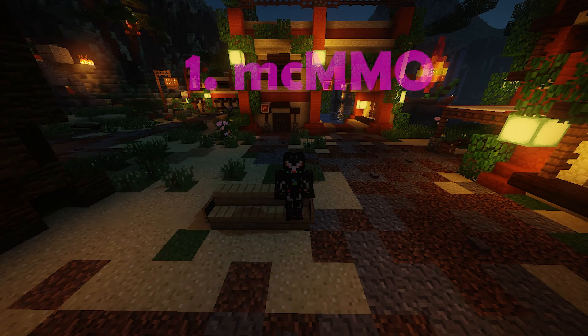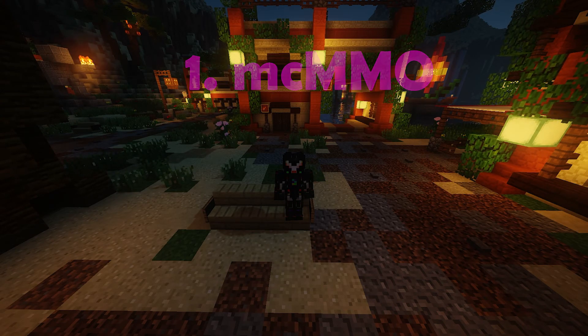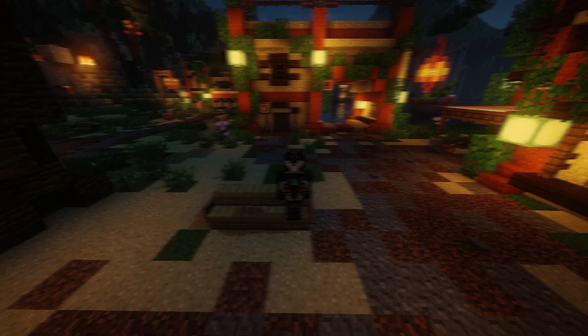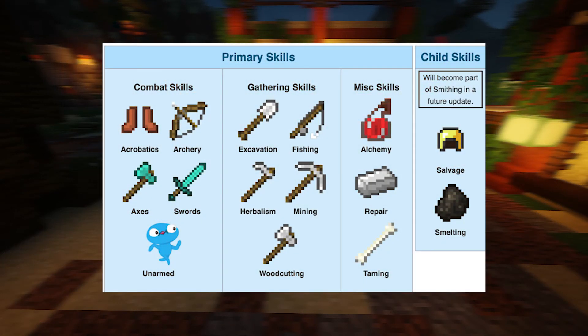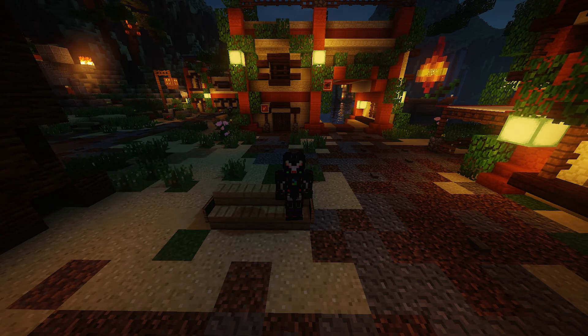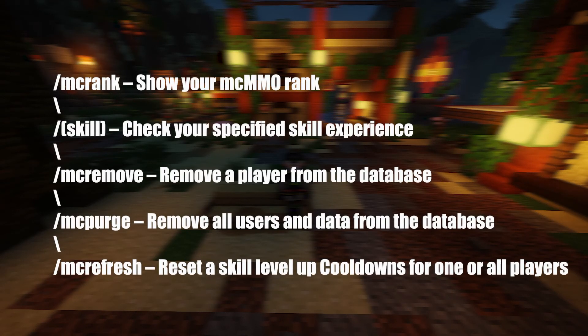And last but not least, on the first place we have MCMMO. MCMMO is the best plugin for any survival server to spice up player activity. It encourages players to level up skills like an RPG, with skills including farming, mining, acrobatics and more. MCMMO is amazing for survival and RPG based servers, but it works on any other game mode too. MCMMO is in heavily active development and the developers are open to suggestions. Here is a list of some useful commands for this plugin.